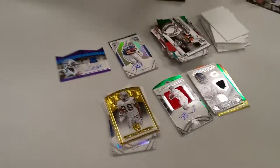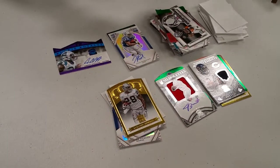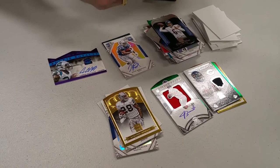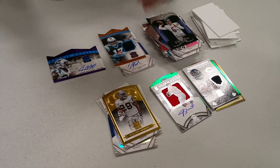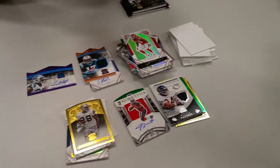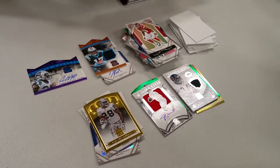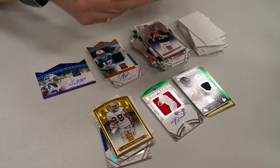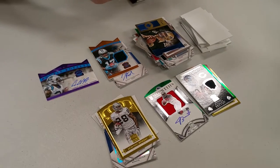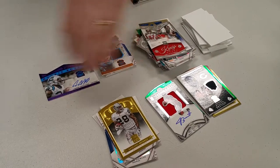Looks like we have five more boxes of Crown Royale including this one to open up. We're gonna do a six-box break of this year's Playbook. More bunches out of 199. Look at all these cards because you've got the different colors — and nothing doing. Jameis Winston insert card. We have a 400-point card.